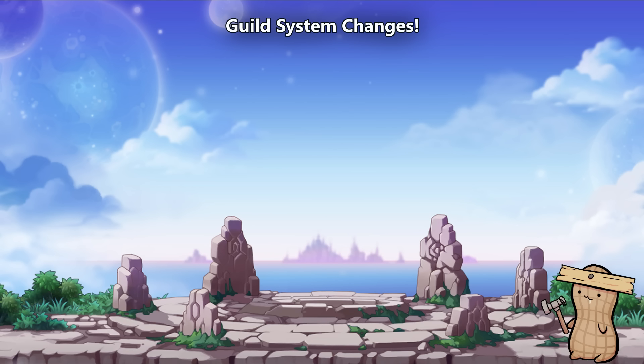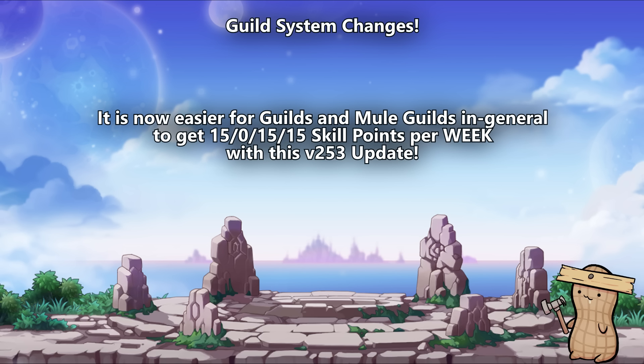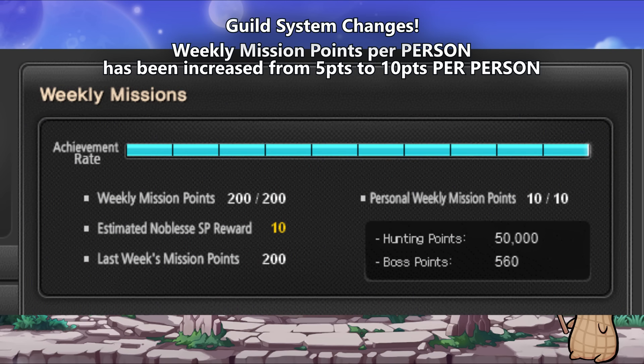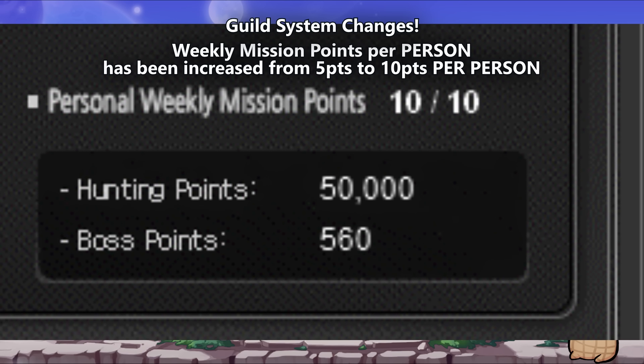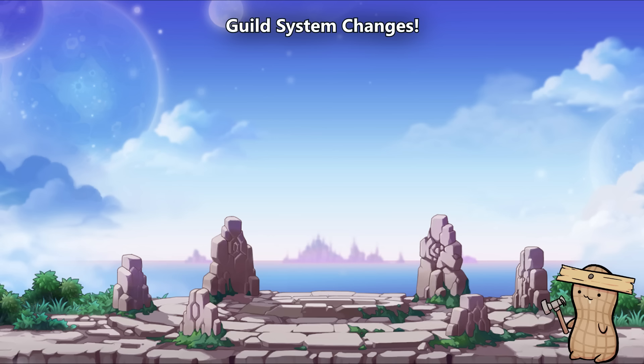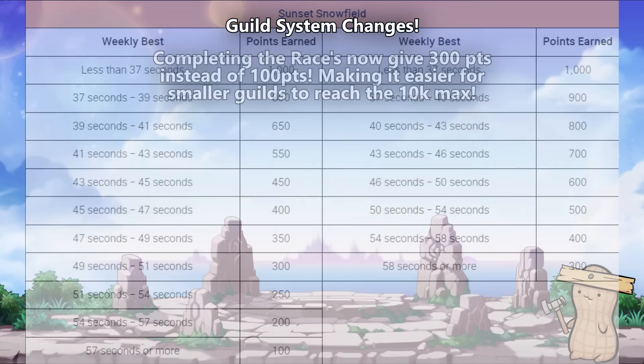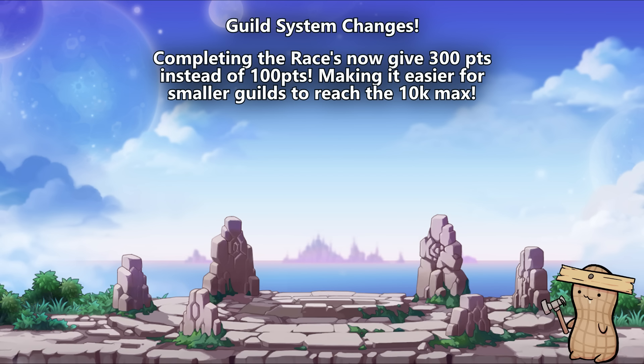The next big highlight for this patch is the changes to the guild system. Specifically, it is now easier for mule guilds to reach a base amount of guild skill points to get a total of 15 points into 3 different skills at a single time with far less effort. Guild skills are dependent on how much you complete as a guild for weekly mission points, guild culvert, and flagrace. For weekly points, each member can now contribute a total of 10 points rather than 5 points per member. Furthermore, flagrace has now been made easier as the minimum points rewarded has been changed to 300 points per flagrace rather than 100, allowing those with less experience to contribute more to their guilds.